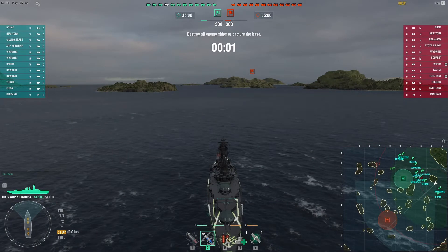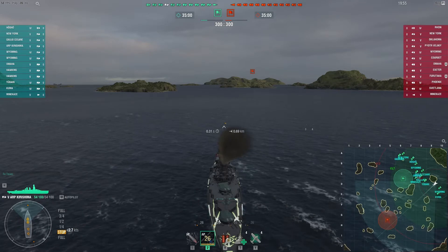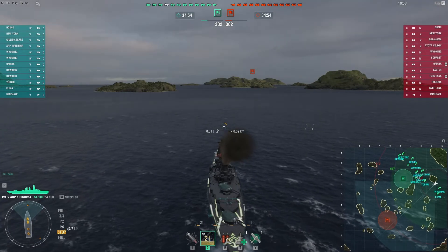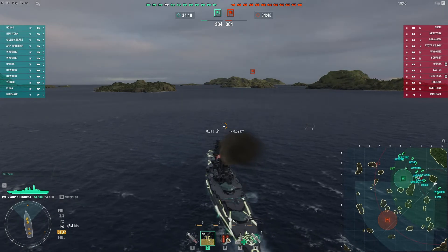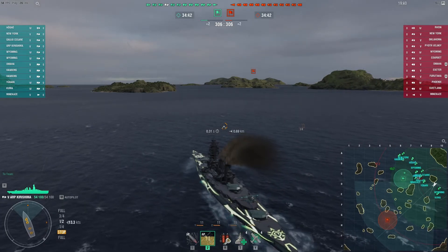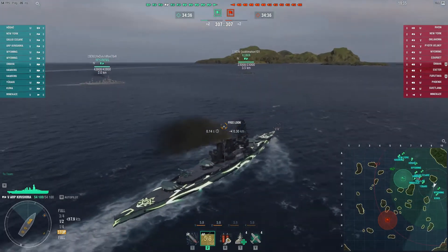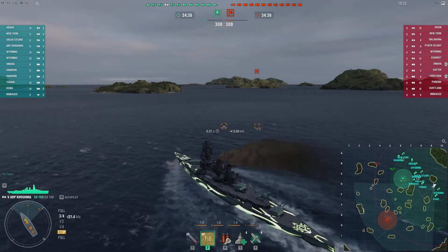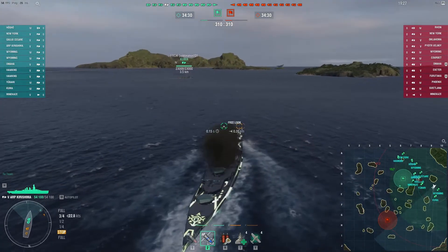Matchmaking looks pretty good. Only one DD threat. Svitlana has very short range torps, should it make a YOLO. But even though Svitlana is pretty fast for a cruiser, same with Phoenix, the ARP Kirishima is a very fast battleship. This ship, if you are not aware, is just a variant of the Congo — identical, I believe, in every way other than the paint job.